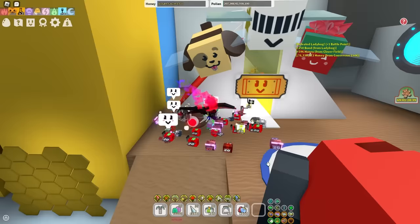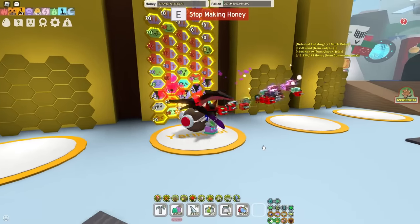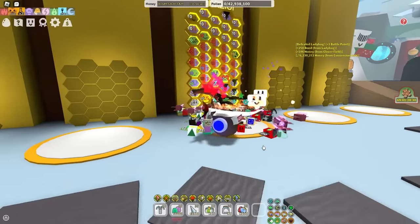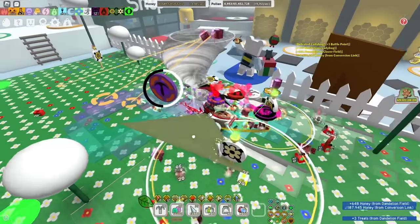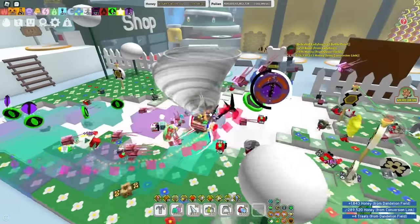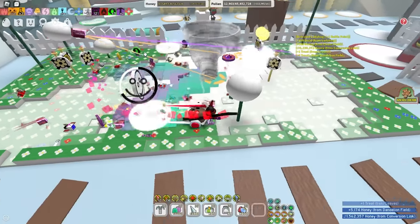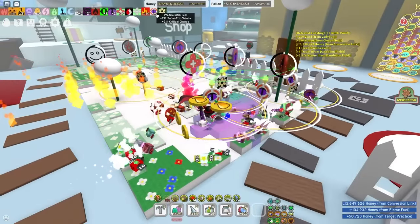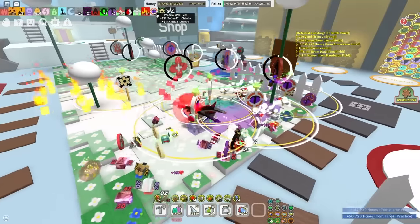Precise Bee is a solid S. Precise Bee is a must for Red and White. Even early on, if you somehow get a Precise Bee, you're stacked. It's guaranteed one of the best bees in the game in my opinion. It shoots these cool laser beams, and most importantly it gives you a super grit chance. Also very importantly, what it gives you is the Precise Mark — Precise Mark, very OP, stacks up to 3 as you can see, and it gives you plus 21 super grit chance and plus 21 normal critical chance.